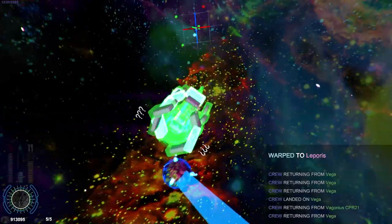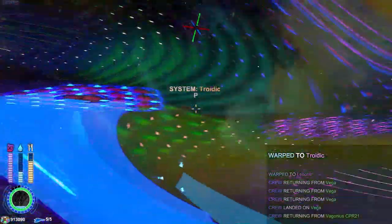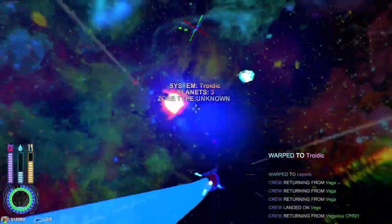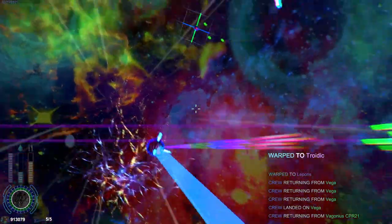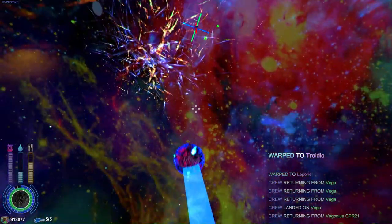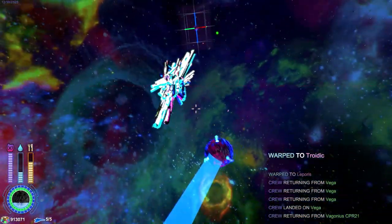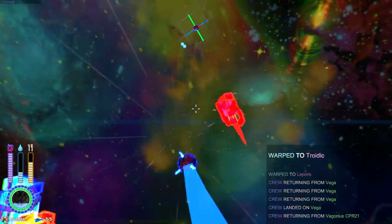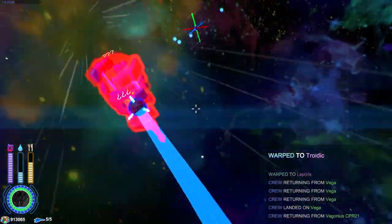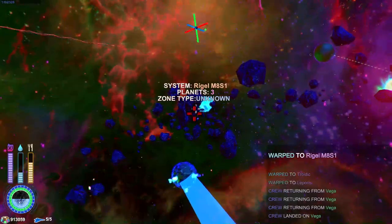If you die, you start a new game in a new dimension basically, but you keep a bunch of your crap — a certain amount of your elements and stuff. This is why I recommend just playing on the chill mode or whatever they called it — just take in all the weird, freaky sights, enjoy and relax at your own pace. It's fairly difficult to die as long as you pay attention and don't pick fights.